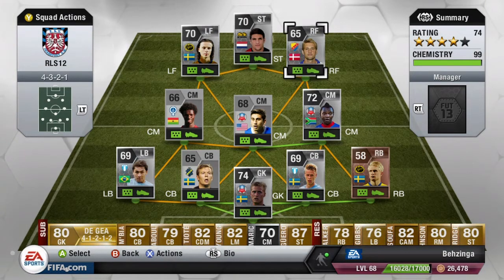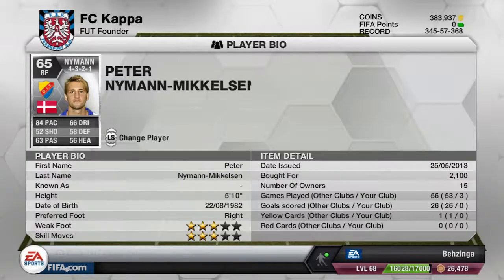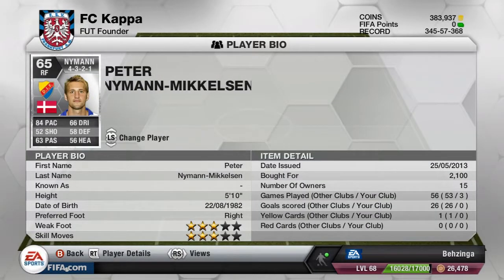Moving over to the right forward for the team, we do have Neyman. He has 84 pace, with the rest of his stats being pretty average, around the 50s and 60s. This guy has three-star weak foot and three-star skill moves — I'd like to have seen four-star skills maybe, but all in all he done a fantastic job, assisting the balls to the striker.